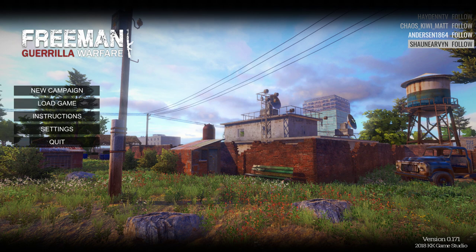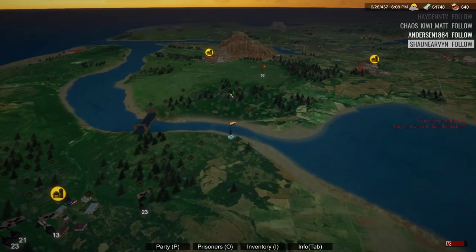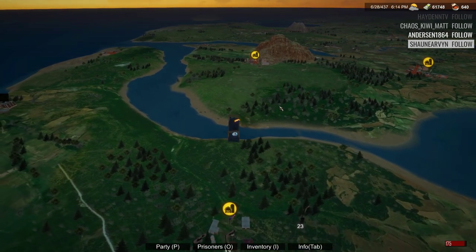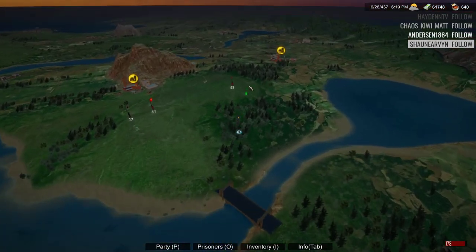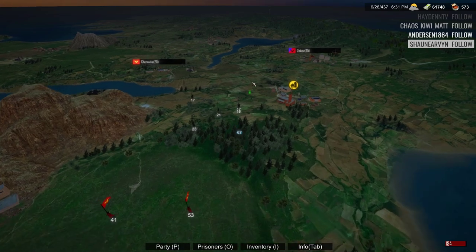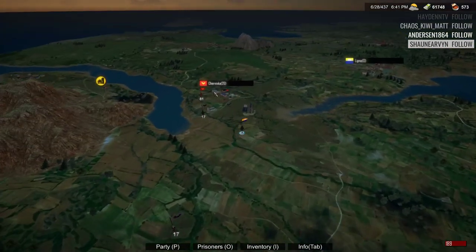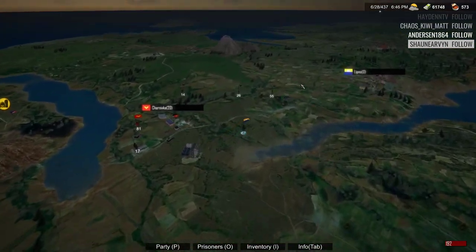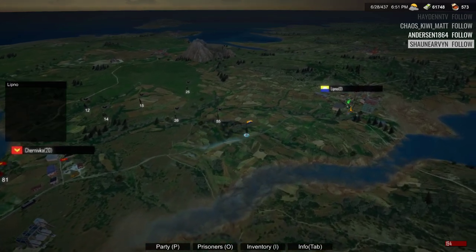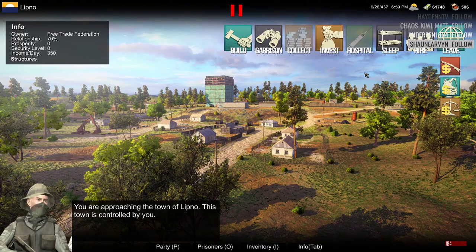Good morning guys, happy Friday! Back with another episode of Freeman Guerrilla Warfare. We're gonna load up the game here. Let's see where we left off — I think we took the town and spawned way over on the other side of the map as usual. Took the town of Alip, so let's head back over there. We didn't leave a garrison, I think I just saved and left. Let's take this guy — there we go, it is under our control now, which is pretty nice. We're gonna have to leave a garrison.